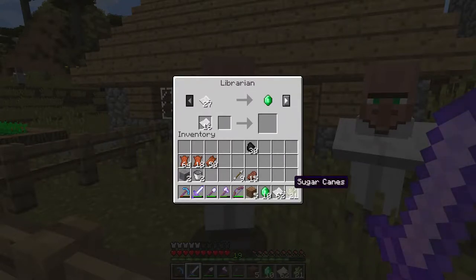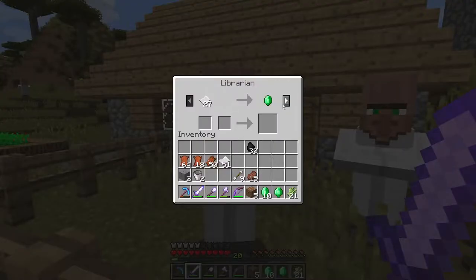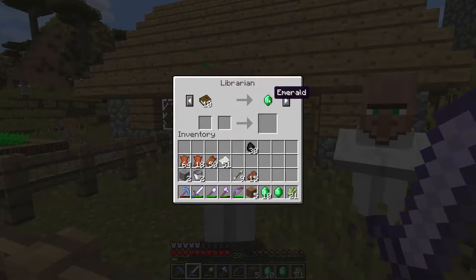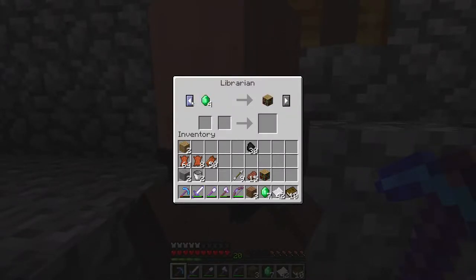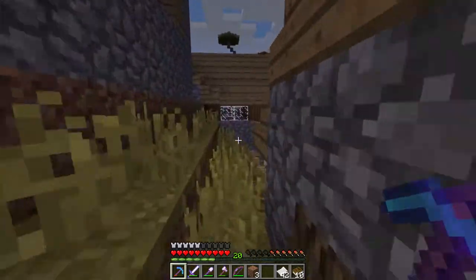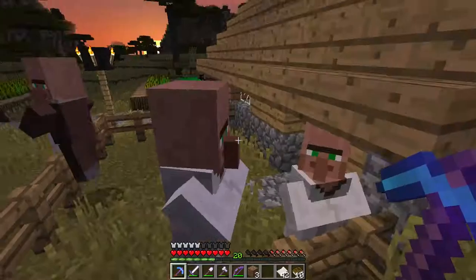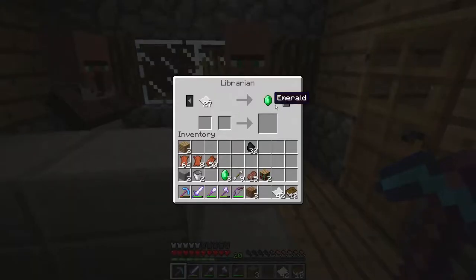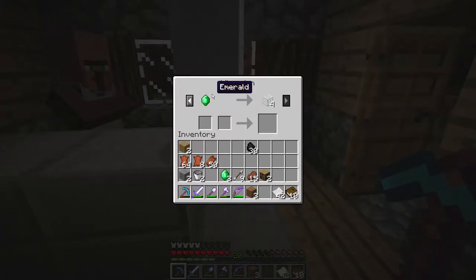Let's do this for now. Ten books for an emerald. Let's try again. Holy moly — that guy wants books! I think you're the same guy. Yep, that was all of his trades, I think.